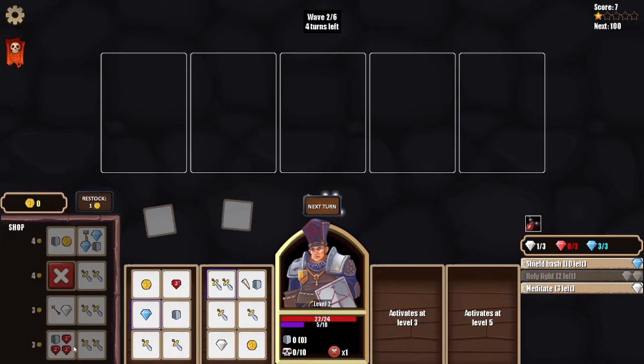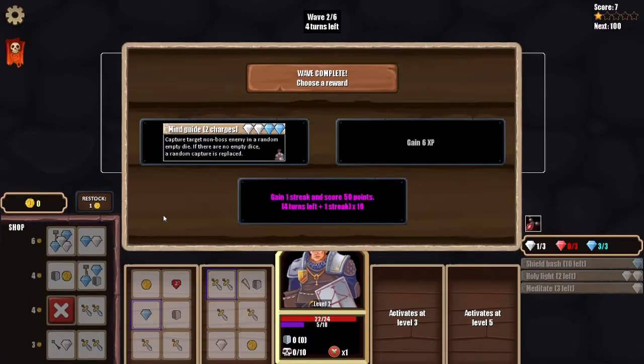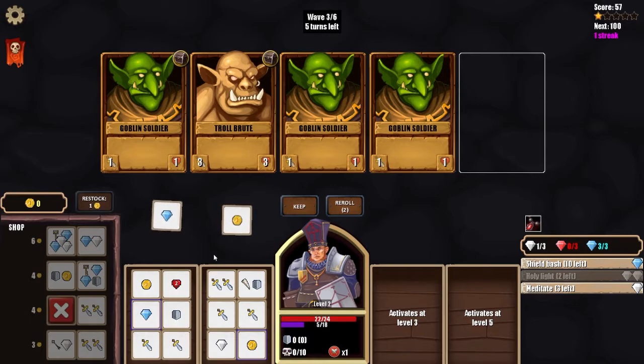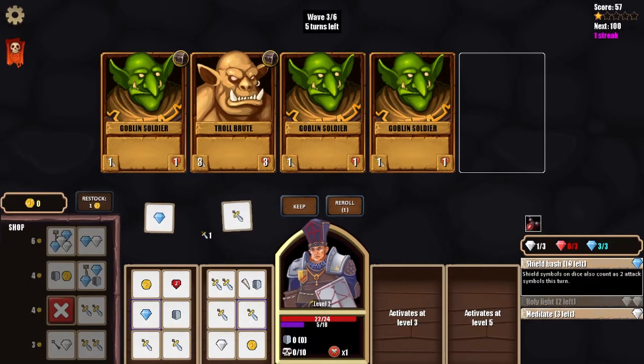I restock for free and find a six-health upgrade — that would be monstrous. There's also a 'Mine Guide' ability to capture a target non-boss enemy into a random empty die slot. At level three I get the next die power. I choose one streak. A Troll Brute appears — it drops a chest when defeated — and there's a chance at three temporary attacks on keeping a die. This is going to be a tough wave.